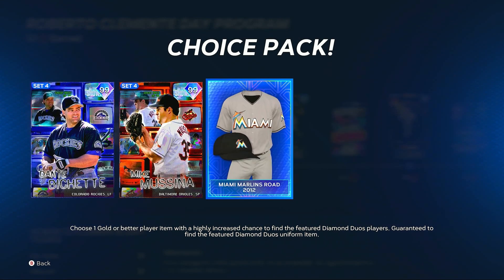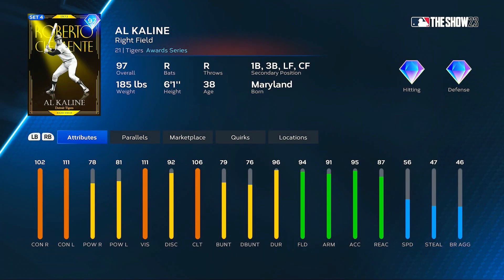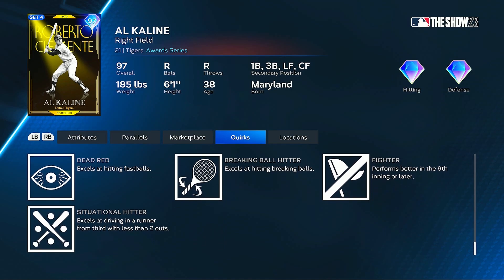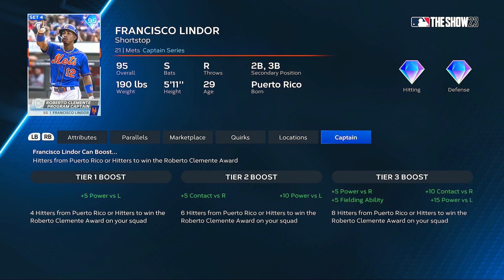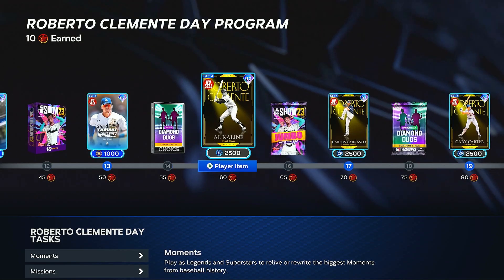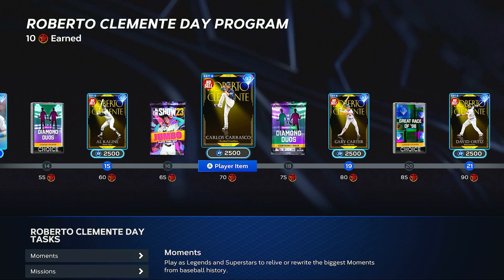Then we get a pack and the diamond duos — we'll go over those in a bit once we get to the pack shop. We also have a Roberto Clemente award winner, Al Kaline, which looks like a new addition to the award series in MLB The Show — I don't think they've had these in the past. He's 102 with 111 first contact, 78 and 81 first power, 94 fielding. I'm interested to see with the captain boosts — plus 10 contact versus righties, plus 5 power versus righties, plus 15 power versus lefties — what some of these cards end up looking like. But otherwise the 97s I'll probably just be using for collections.